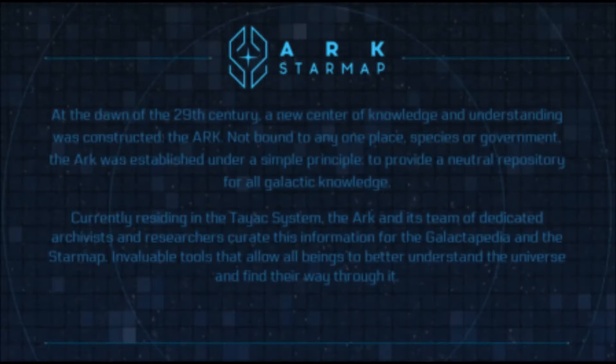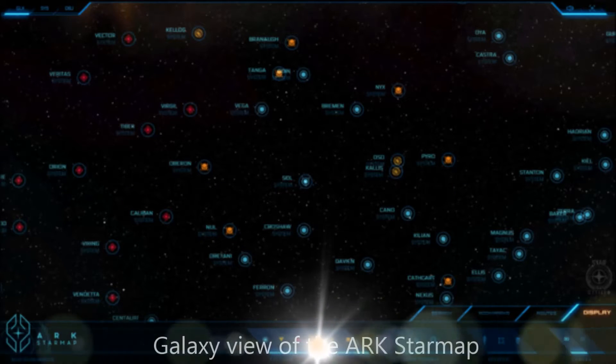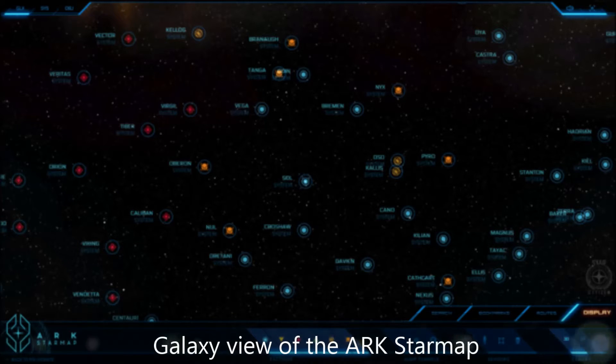In October 2015, Cloud Imperium Games released an interactive web-based map of the known Star Citizen universe called the Arc Star Map. Compared to any other map I've seen for an MMO, it's the game map to end all game maps. Its interactive features are light years above anything I've witnessed before — ever — let alone released in a browser.